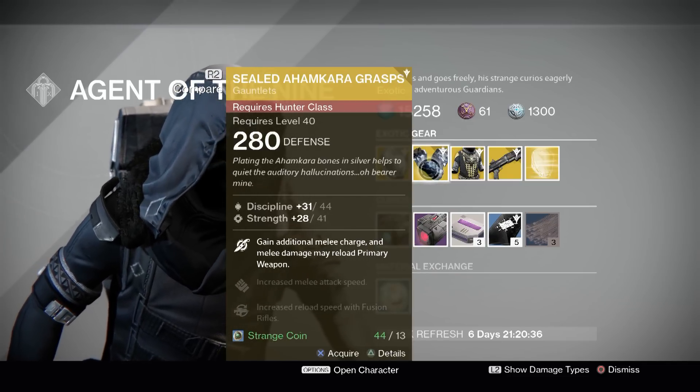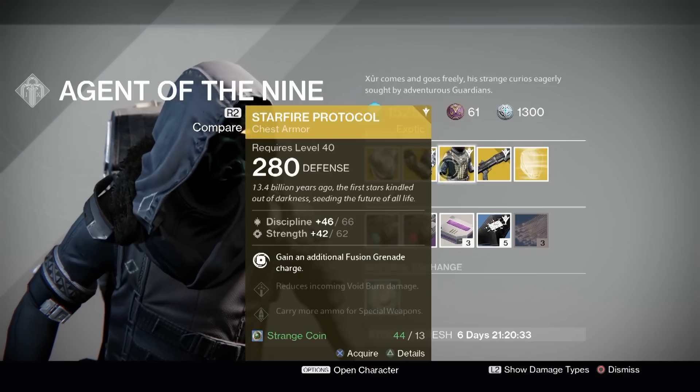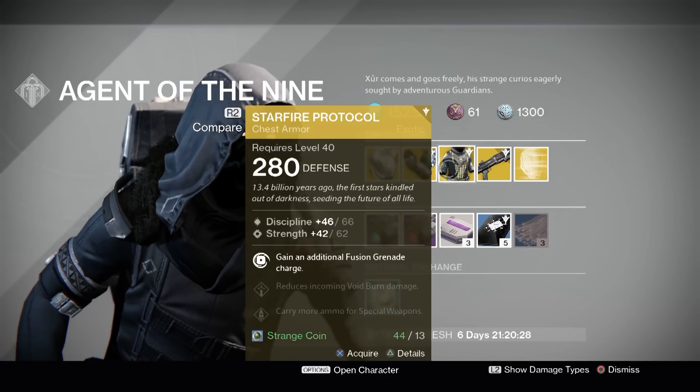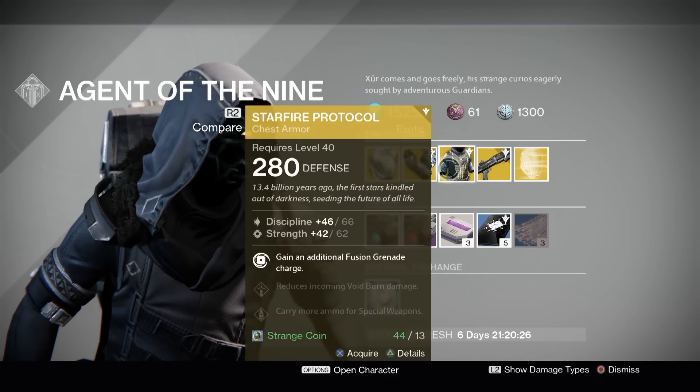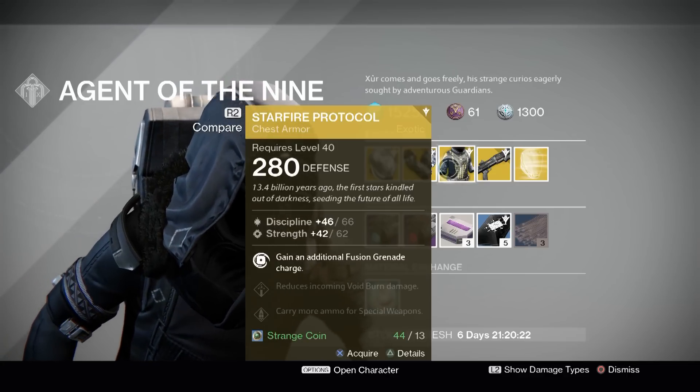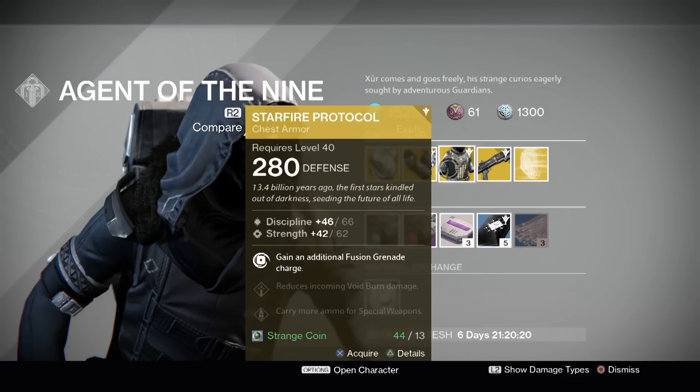Starfire Protocol gains you an additional Fusion Grenade charge for Warlocks. This is okay — it doesn't stack with Gift of the Sun, so you can still only have a maximum of two Fusion Grenades. You may want to use it if you want to run two Fusion Grenades but also have Touch of Flame so your grenades ignite.